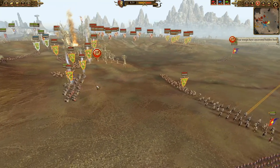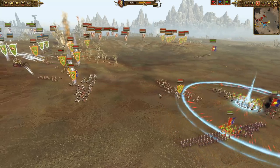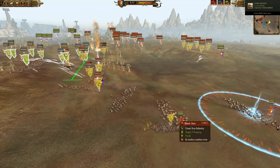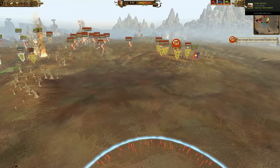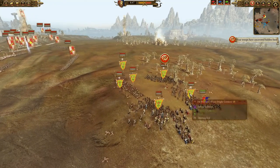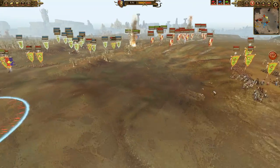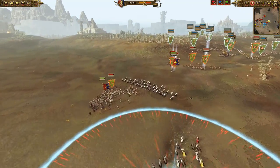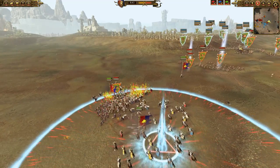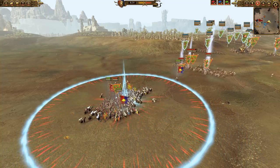Here come my Knight Errants, here come my Grail Guardians, and what I'm trying to do is sandwich this unit of Black Orcs that's kind of away from the main line. You can see I'm going to hold them down, and I'm also going to be charging in the back with my Knights of the Realm, trying to silence these guys. But I didn't notice the Whirler Boys were back here too, so they are going to get punished a little bit. Here come my Grail Guardians in the back, and some Knight Errants as well — just really trying to hammer this one unit, but it really doesn't take that much damage.